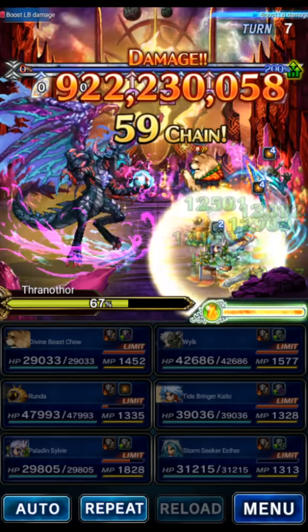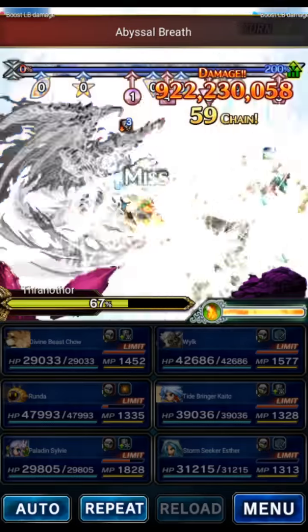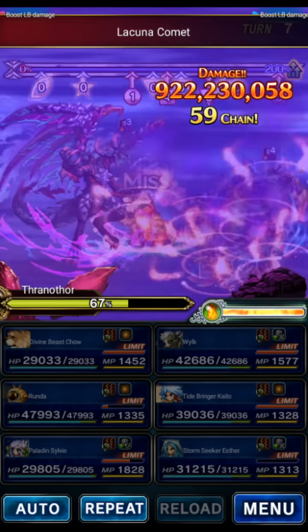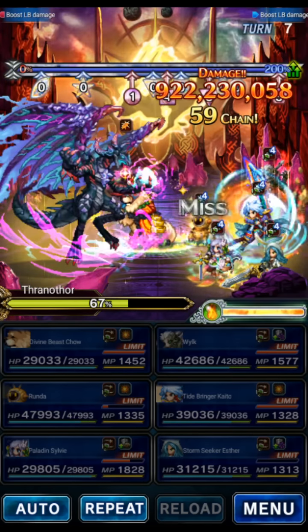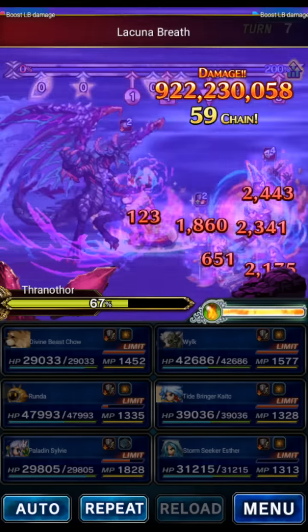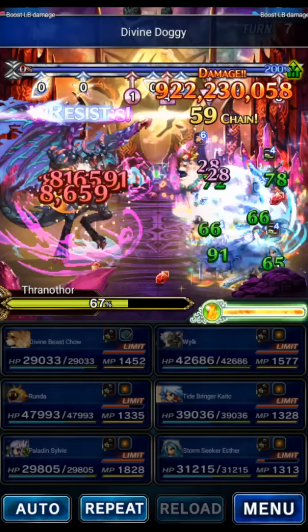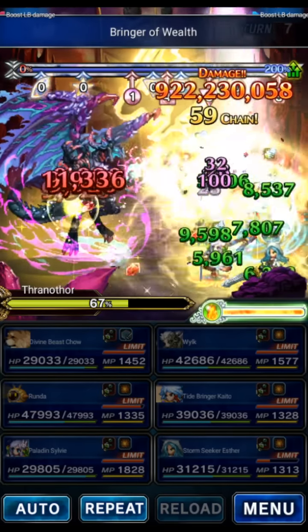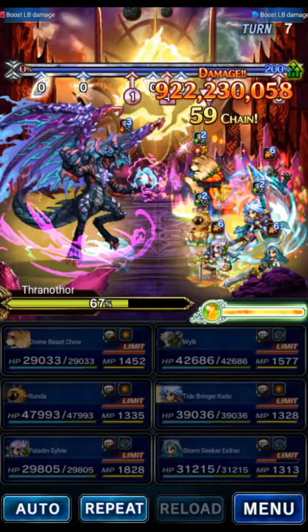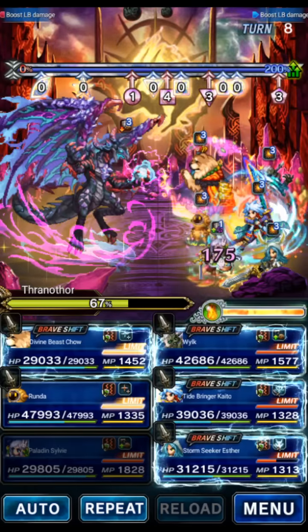In two more turns, the boss is going to do the zombie attack next turn. We're not going to get out of this phase before zombie happens — and that's okay. You can use the morale bar to cure the zombie. Make sure your party has a status immunity buff for this phase, because as you can see, we are status broken. There's Lacuna Breath, but with Runda's SLB up, Lacuna Breath is so who cares. We're going to keep bursting to get out of this phase as quickly as possible.